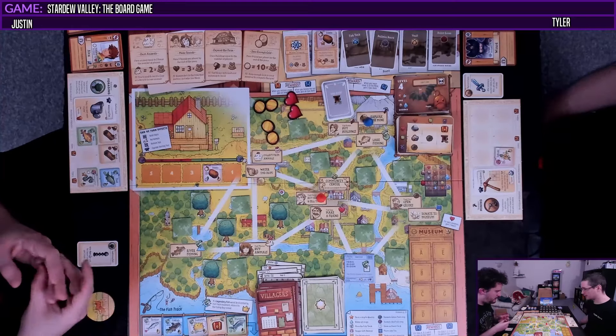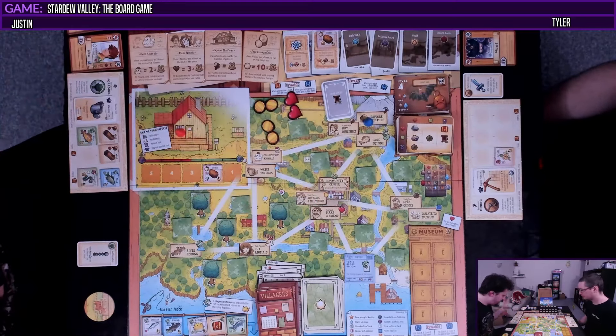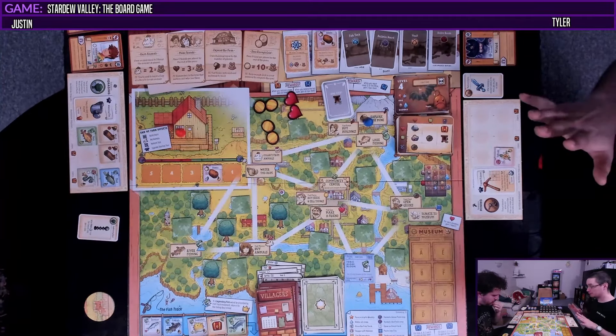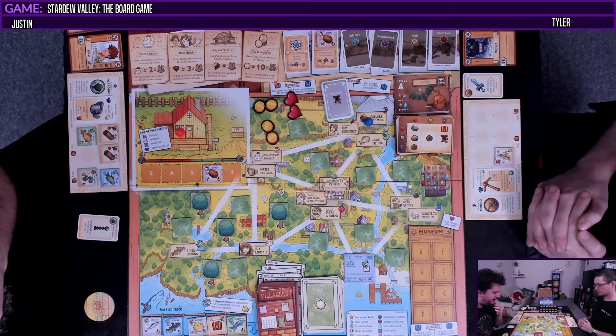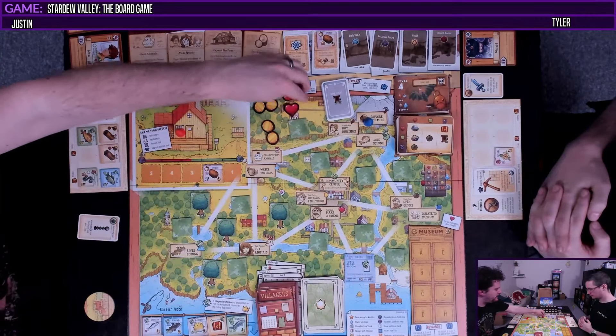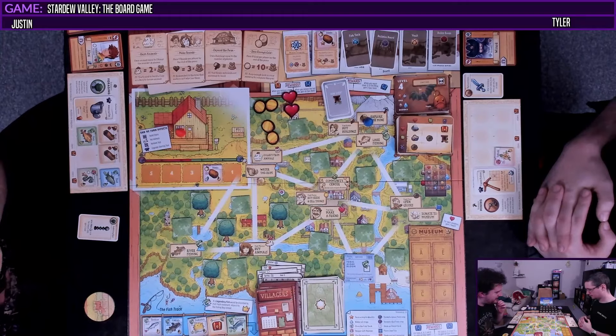Her ability — peeking at the top card of the village deck — only happens when it triggers, we can't just look any time. I'll come back over here — still can't do anything here. I was going to say clearing this out, but we have the two hearts. I'm confident you're going to get us another friend. I also don't know how much we need to do yet — I think we want to see what the fish tank's like.